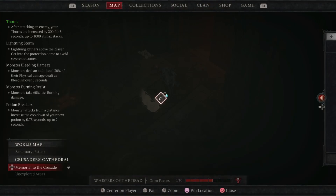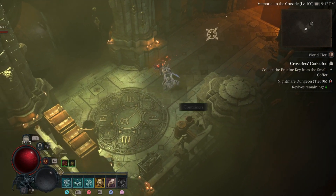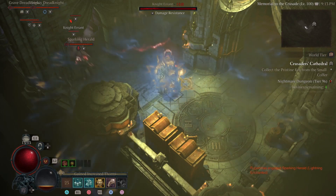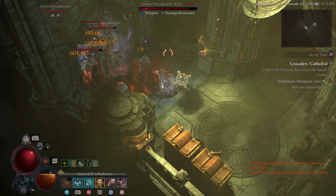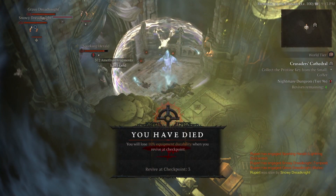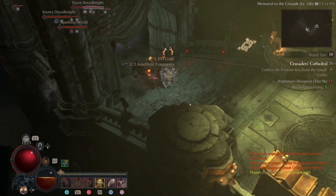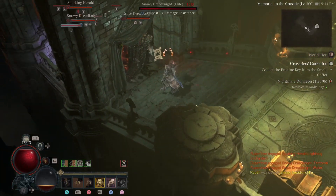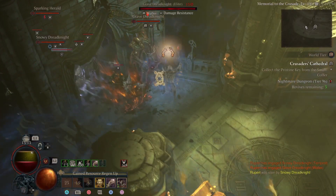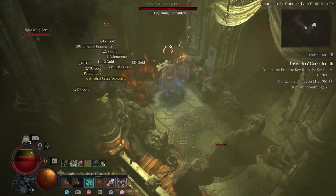This dungeon has thorns, zero lightning storm, bleed damage, burn damage — that doesn't really matter — and potion breakers. The way you play this is you use unstoppable to gain fury. As you use unstoppable to gain fury you can just spam upheaval and hopefully get an overpowered shot — there we go.